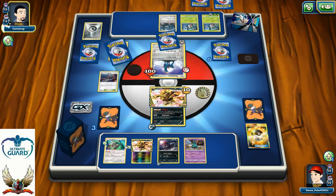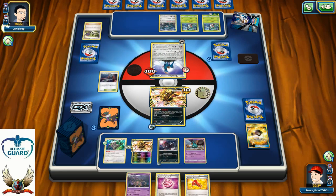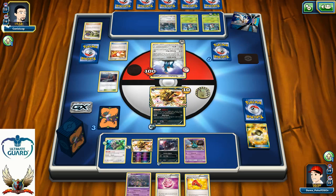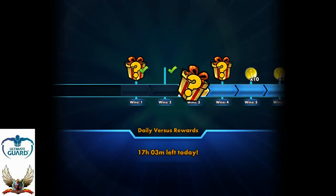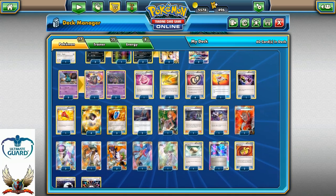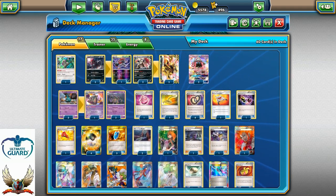There we go with another N — at least I'm going to draw three fresh cards. Oh, there is finally something good: Captivating Pokepuff. Of course he really wanted to limit his bench space, but right now with Captivating Pokepuff I have plenty of different options available. He decided to concede — he probably just drew very badly. And that's the GG. I hope you guys enjoyed this little showcase video of this beautiful deck for the Expanded Format.